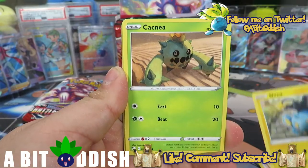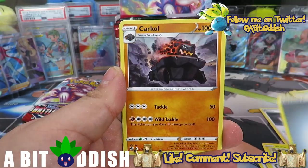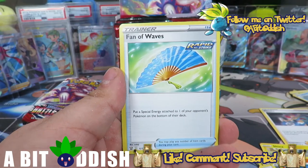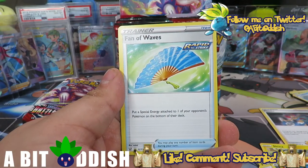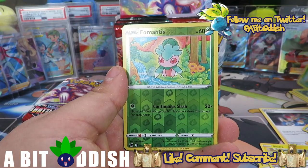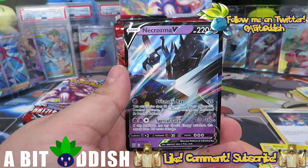Rapid Strike Pokémon have special items or abilities — like Octillery who can search for Rapid Strike cards. Single Strike has Houndoom with a similar ability. If you want to use Fan of Waves you can search for it using Octillery. We got back-to-back reverse Pho Mantis, but okay — and a Necrozma V, very very cool. It looks a lot like the Necrozma GX from Burning Shadows.